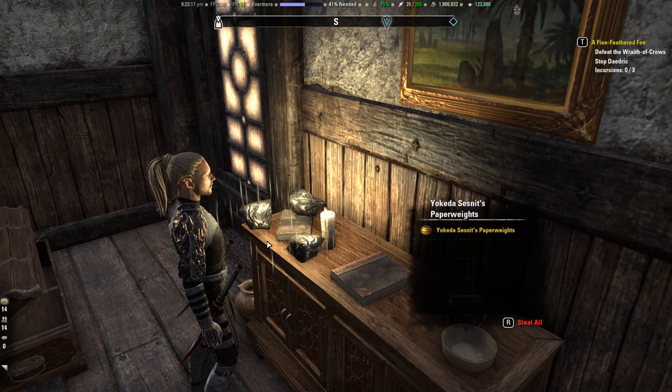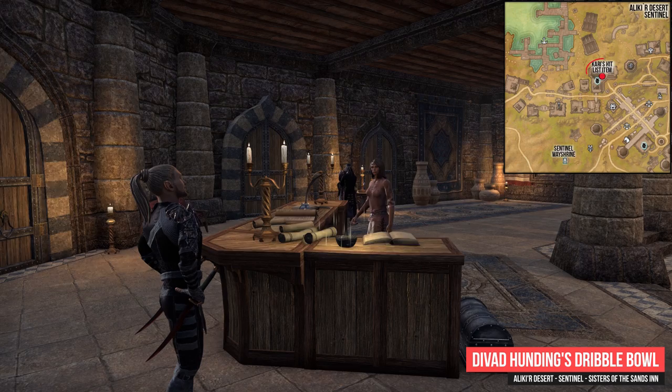Now you have to travel to Alik'r Desert. Visit in the city Sentinel the Sisters of the Sands Inn. Immediately when you enter the Inn you will see the Divad's Hunting Stribble Bowl atop the reception desk.